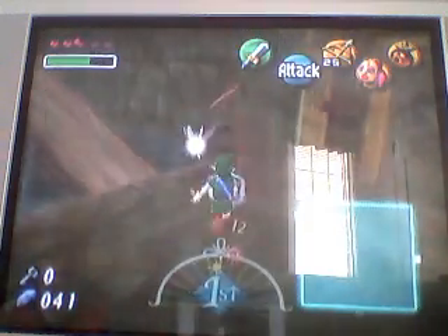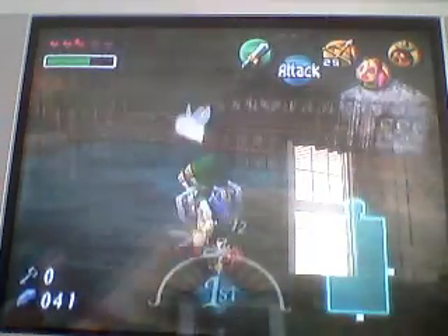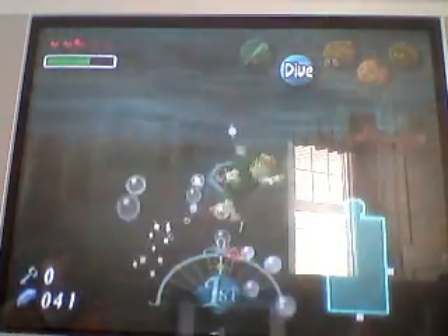Go ahead and take off your Deku mask. Head over to this door once you get the proper weapon, which is the bow. You can just go down here and get it, because the water turned fresh and not poisonous.